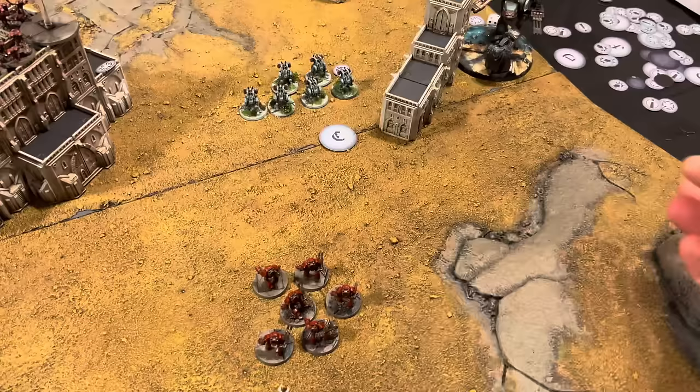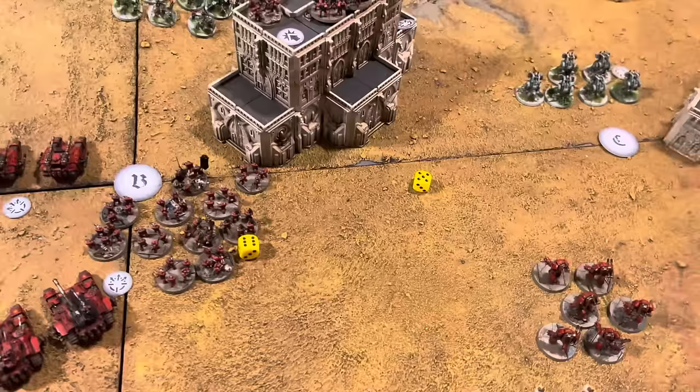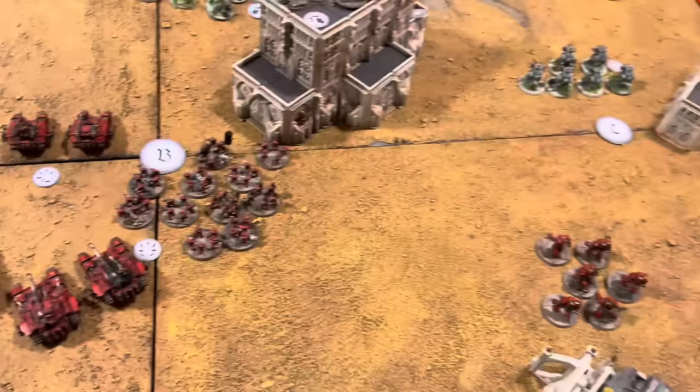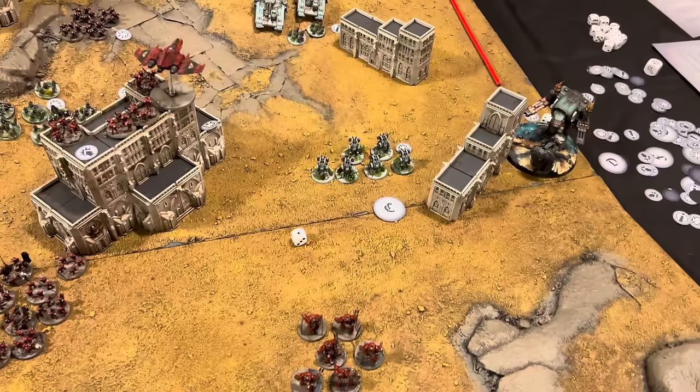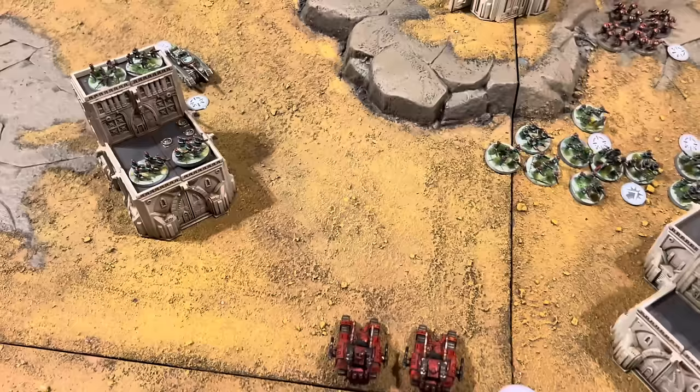I activate my Contemptor Squadron firing at the Warhound. The assault cannons are out of range but the lascannons are in range - four shots, reroll misses, hitting on four plus. Two hits, AP minus one. I need two damage and they both land - engine kill! The Warhound is going to explode. The boom did nothing to surrounding units. Then I fire my last Malcador at the Sycarans. Vanquisher Battle Cannon - miss. Hull Mounted lascannon - one die, four plus to hit - a hit. AP minus one, anti-tank - failed save, one Sicaran destroyed.